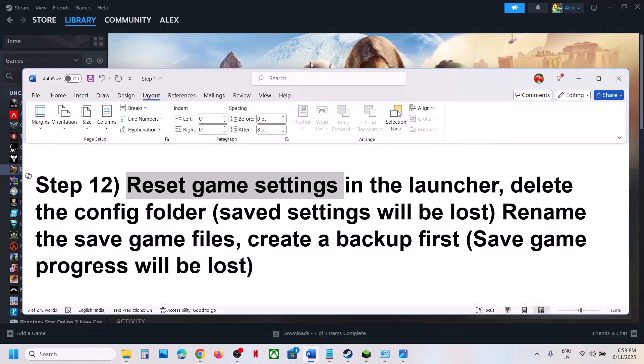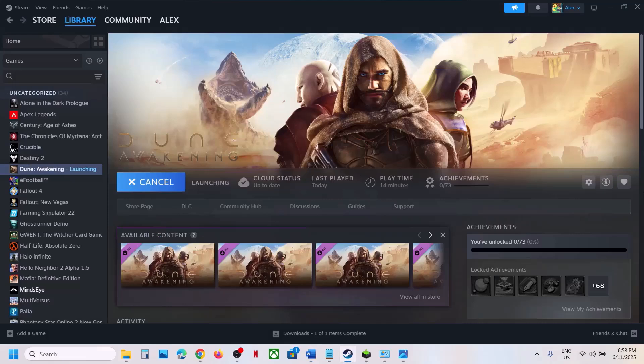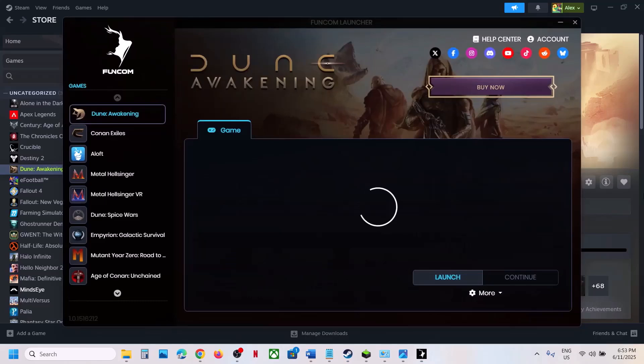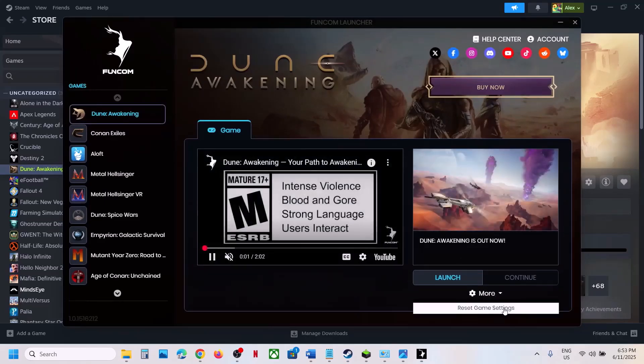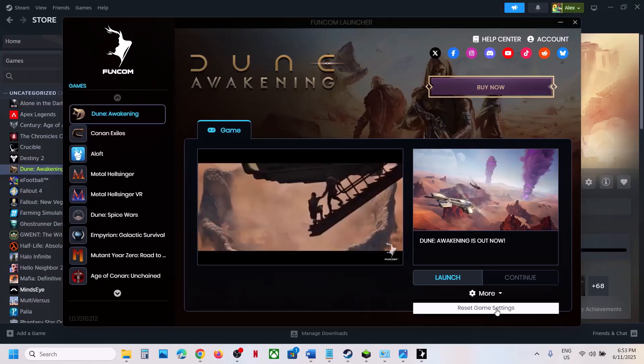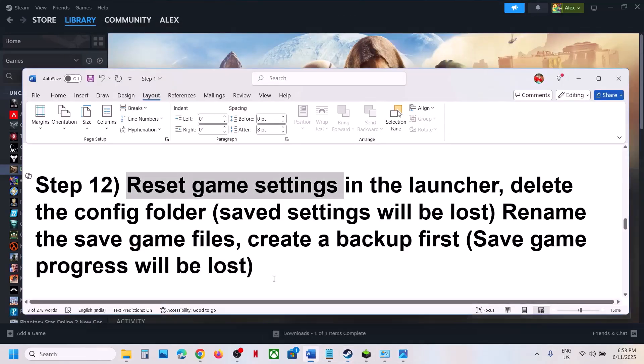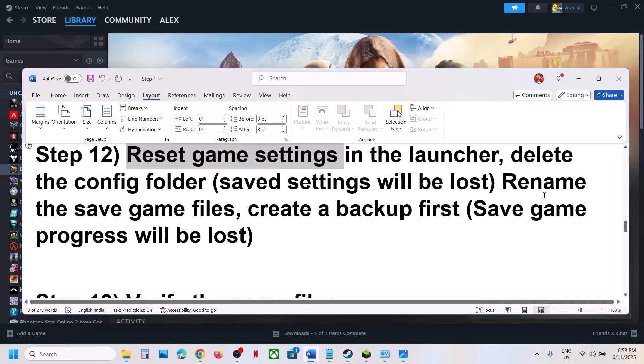Still not working? The next step is to reset game settings in the launcher. When you launch the game it opens the launcher — click the More option and you will see Reset Game Settings. Click Reset Game Settings and then check.